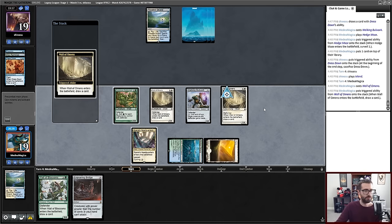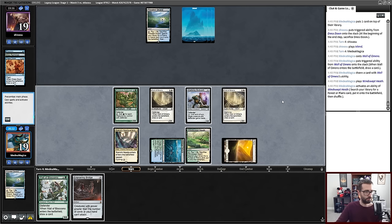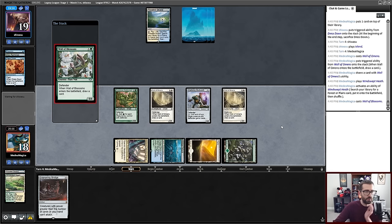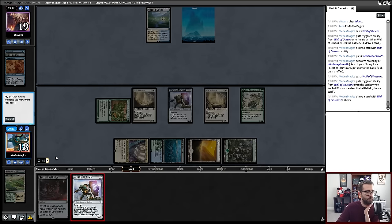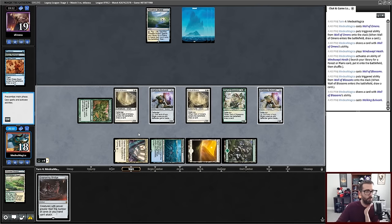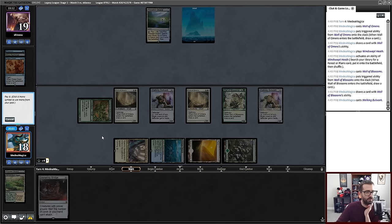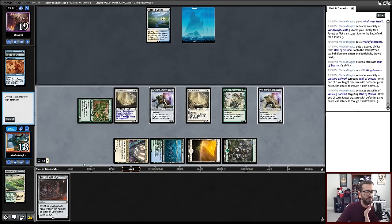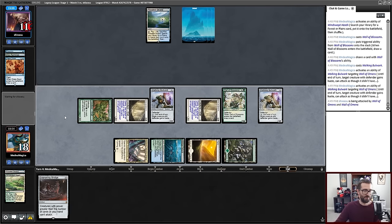Five mana — use one of it for a Bulwark. Give it haste. I'll activate on one Wall of Omens, activate on another Wall of Omens, go to combat — attack for eight. Wait, this is a real clock. Is it Intuition time? It is Cunning Wish time — or Intuition. Intuition can get Show-and-Tell or whatever my opponent is missing, but I think my opponent just dies on my next combat step.